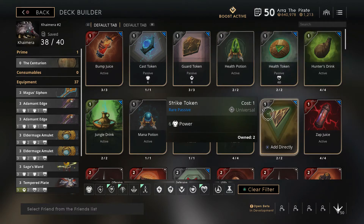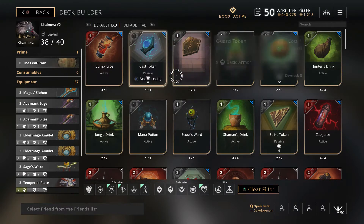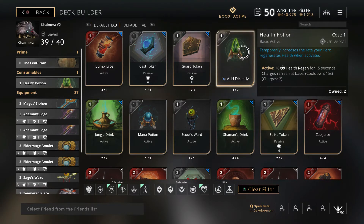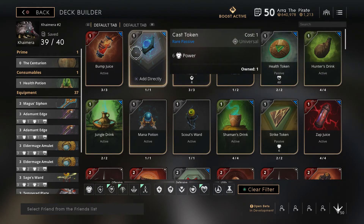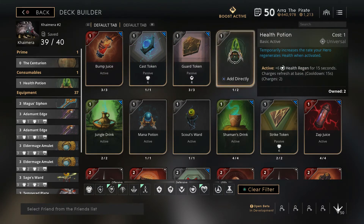Now I have 2 points left over. I would recommend getting 2 strike tokens, or a health potion and a strike token. The difference between a health potion and a Bump Juice is that a Bump Juice gives you an instant 50 health, while a health potion gives you 90 health over 6 seconds. So a health potion is not as good in a fight, but it offers almost double the amount of health.